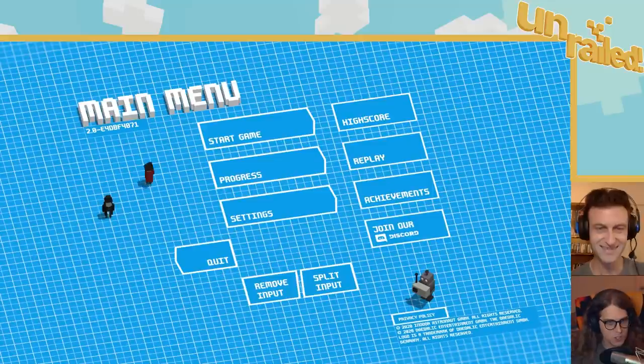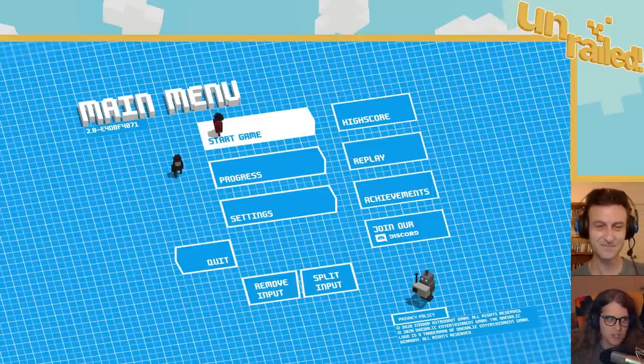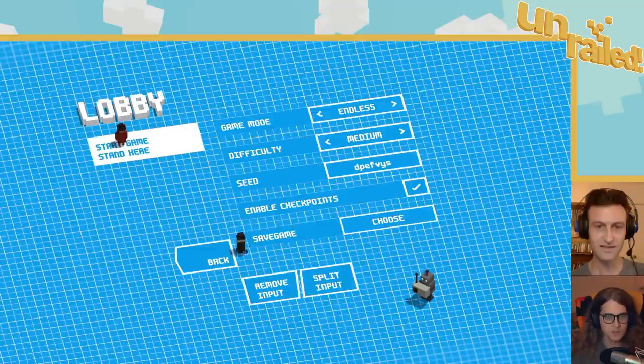I'll be this train witch. Cast the spell upon me. There is online functionality in this game, but it was broken, so we're using Parsec to just use my keyboard — both of us. This menu alone could be a fun game with the way they've set this up.